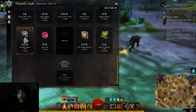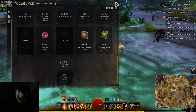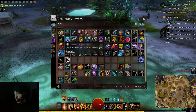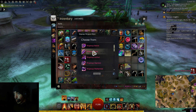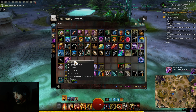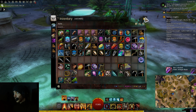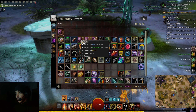The ascended weapon box — let's choose it. Celestial dagger — there we go, offhand, awesome. Let's salvage the rest.